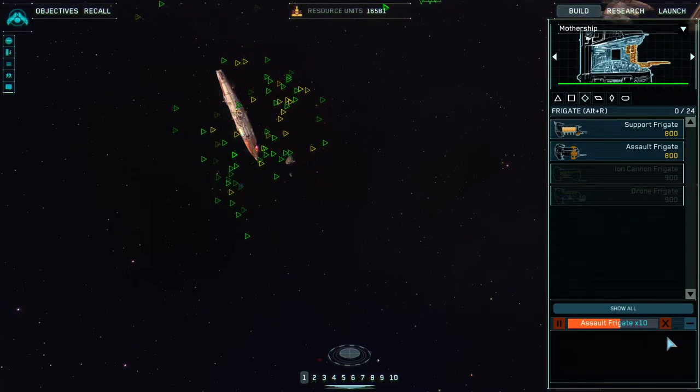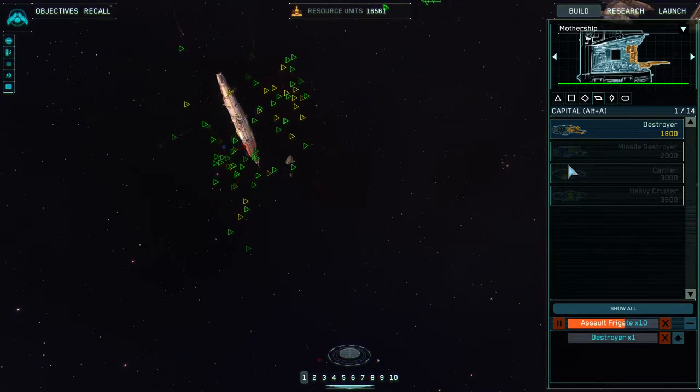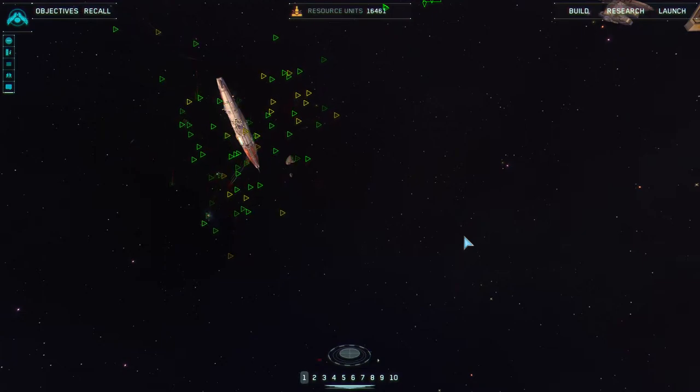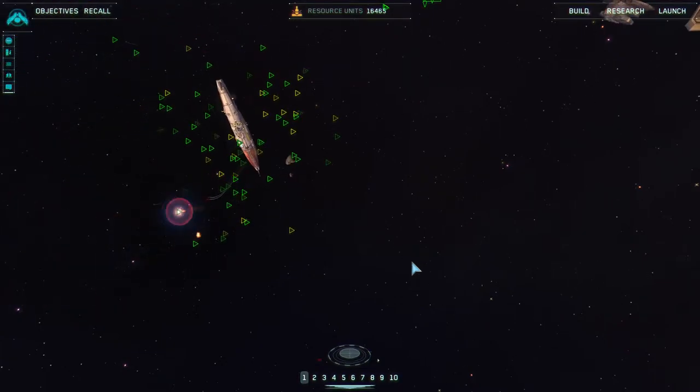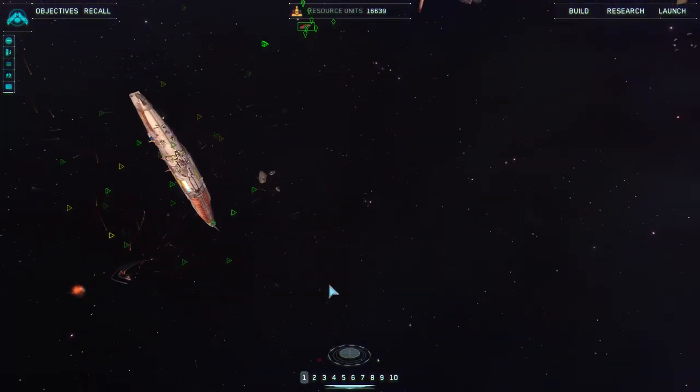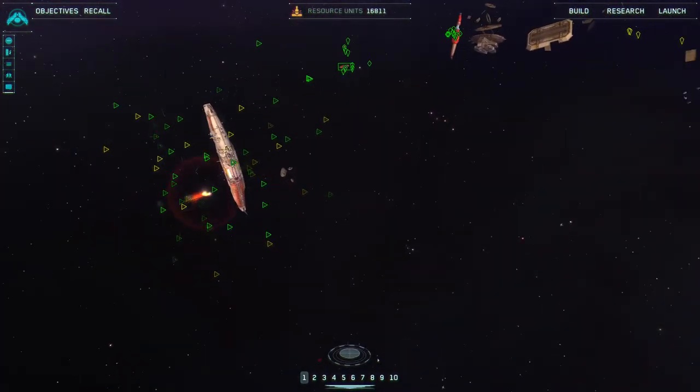I've already unlocked destroyers, so I'm actually going to cancel some frigates and get the destroyer out first. Now a lot of these numbers — like ten assault frigates — are just high enough to keep construction going without me having to watch it. It's a totally arbitrary number, by the way. There's nothing magical about ten.